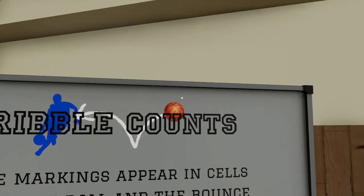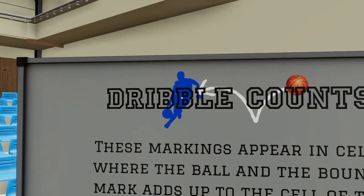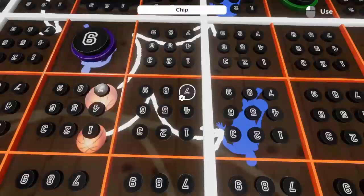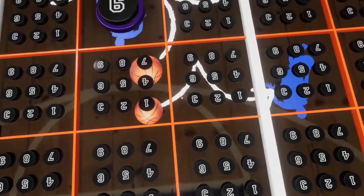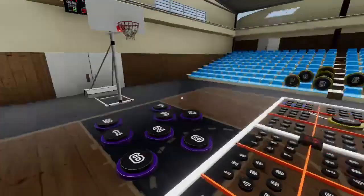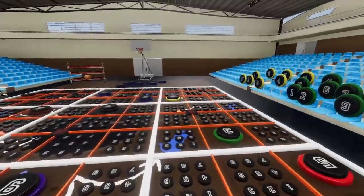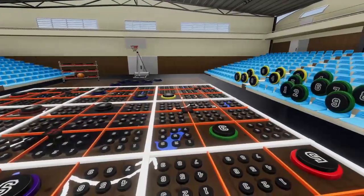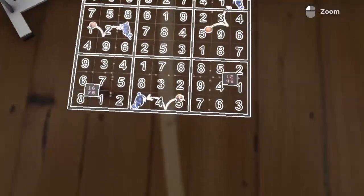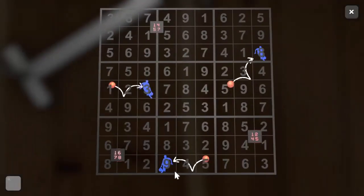Okay, the ball and the bounce equals the player. So U plus U equals U. Looking at candidates: five, four, nine... one, two, four, five... one, six, seven, eight... one, two, three.